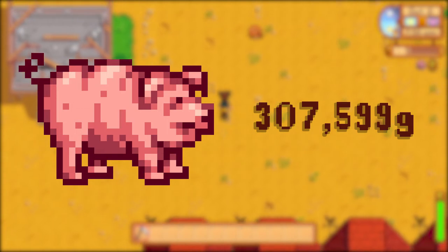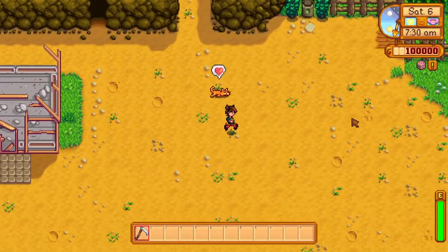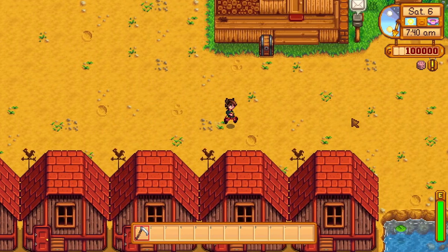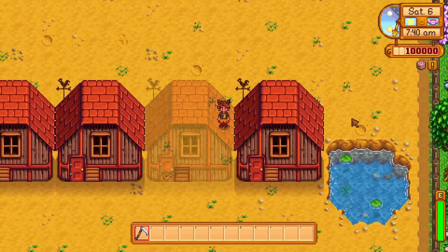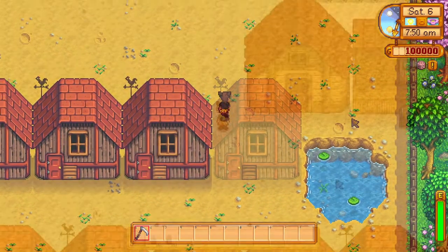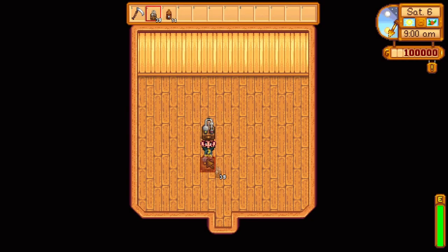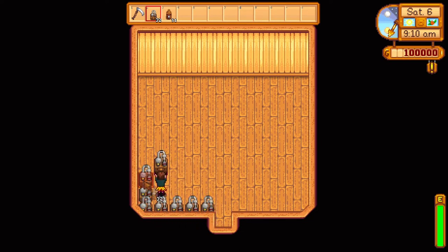The difference between pigs and golden chickens is actually quite small — less than 4,000 gold, or around 1.3% of the amount of money the pigs made in total. So at the end of the experiment, because the difference was so small, I decided to make some tests using the values we got. I not only picked the best perks for each animal, but when it was profitable, I processed the items they gave me, and the final results were surprising.